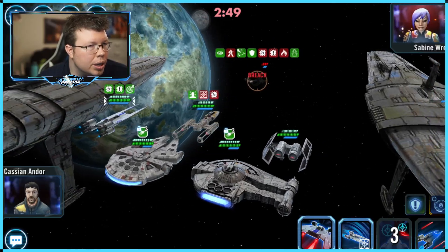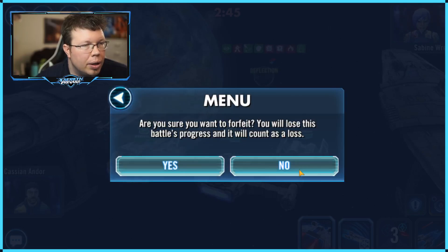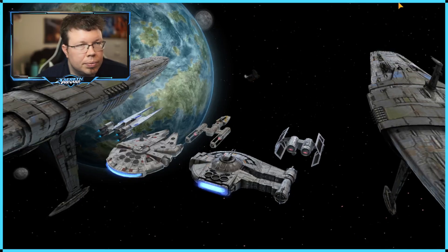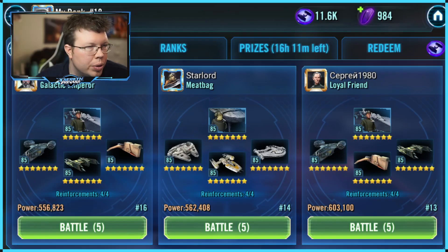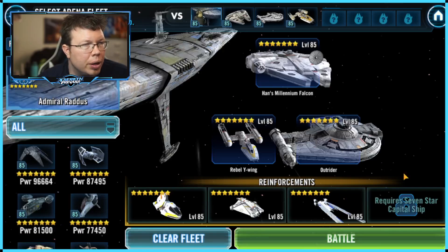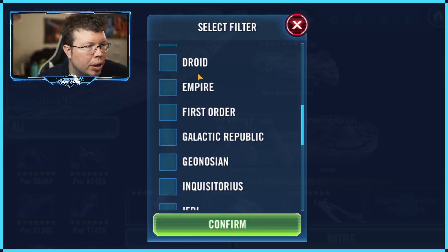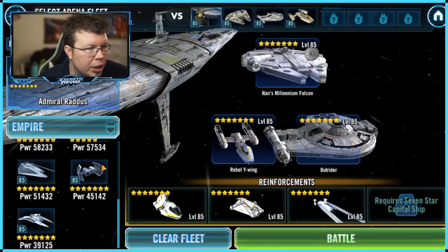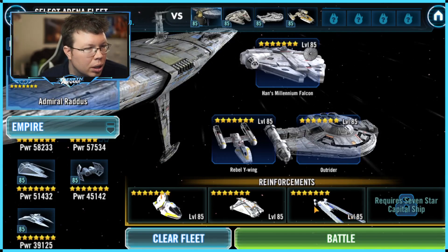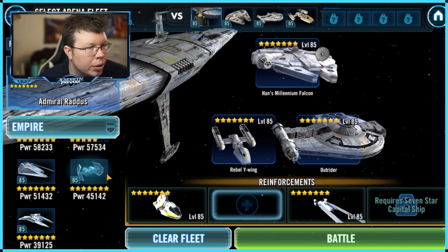I want to stay in second place so you guys get the picture. Let's go to my alt — we are on my alt with a five-star Profundity, and we're gonna face a seven-star Profundity. Why isn't the TIE Bomber in this lineup? It's because I don't climb fleet on this account.